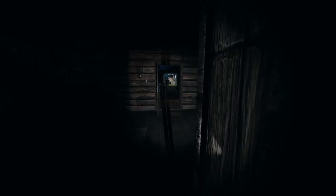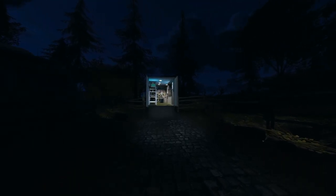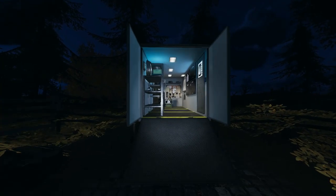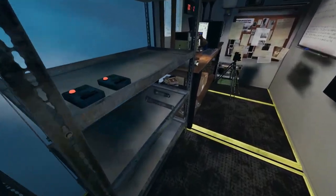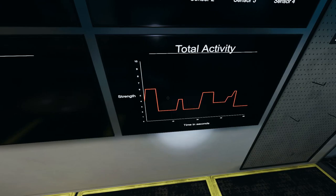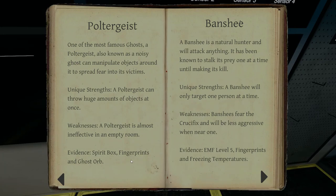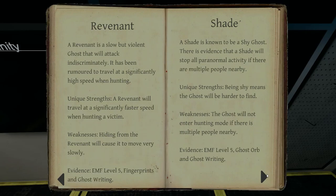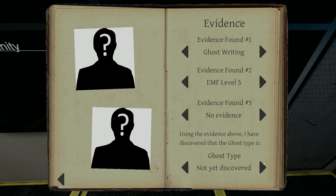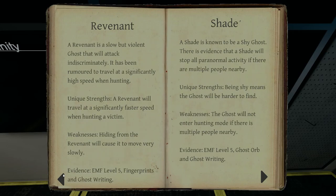It can't be an Oni either, which is weird because Oni is super active — but Oni would have spirit box, so it can't be one. All we've got so far is ghost writing. With how active it is, I feel like we're going to have EMF 5. EMF went up from 2 to 6 — that's a raise of 4, then dropped to 2. Could it be a Poltergeist? It should be EMF 5, so it should be a Revenant, Shade, or Oni — but not Oni since that needs spirit box.